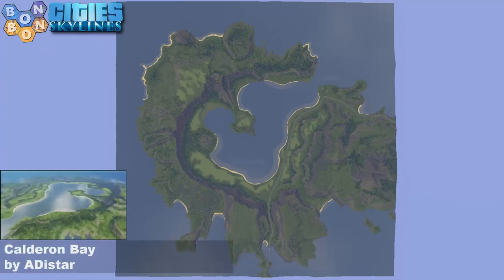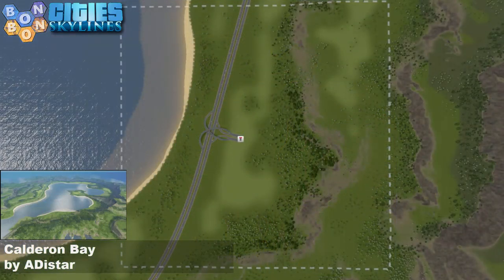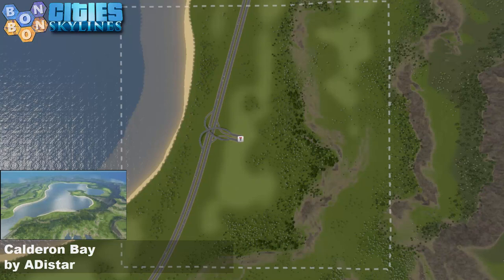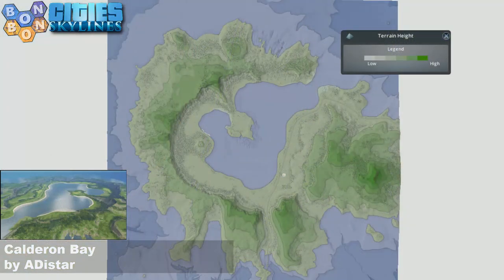Today's map is Calderon Bay by Addistar — there's a double A there. So is it Adistar? Alan maybe? Adele? Anyway, Addistar is how I'm gonna refer to you. There's your start square. It's a vanilla wishbone — it's fine. There's plenty of buildable space in there to get started.